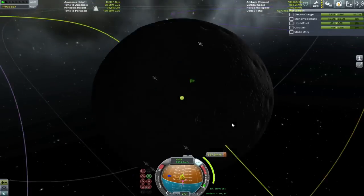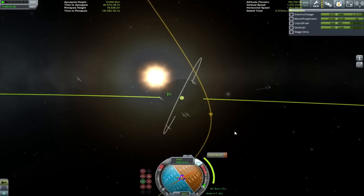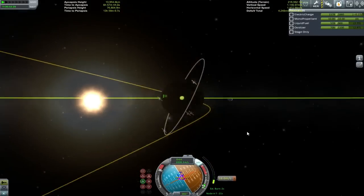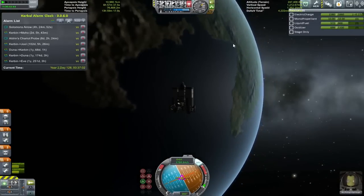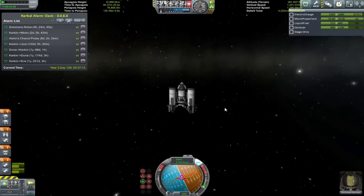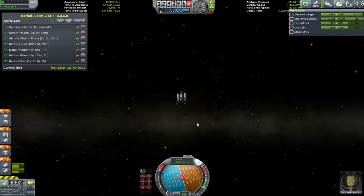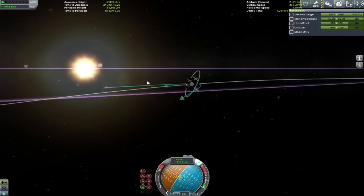To make the perfect transfer, you need to really be looking at where you're going as well as what you're trying to come from. So we can end up with beautiful shots like this. My main concern here was to make sure that my inclination was spot on. As long as my inclination is spot on — at least I have learned in the past — I am more than capable of using my radial burns to push the landing zone back and forth across the surface of the moon, which is kind of what it's all about.